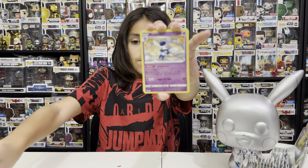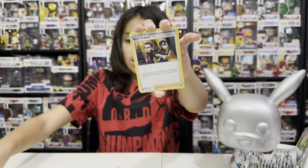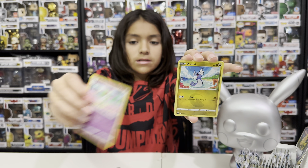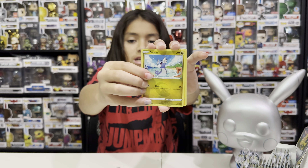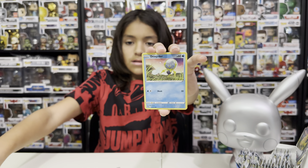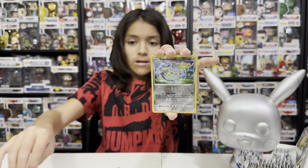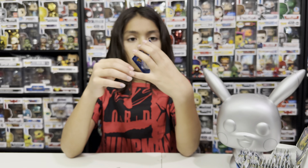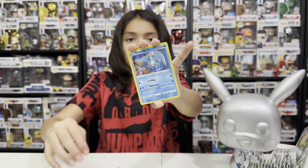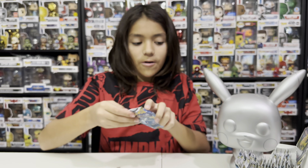Pack seven — water type: Meowstic, Gym Trainer, Korea, Dratini, Kimchi, Metadite, Cloyster, Ponyta, reverse hollow Togedemaru, and a holographic Articuno as the rare. So we got a hollow in our Vulpix pack!